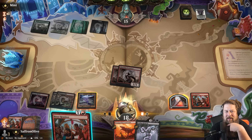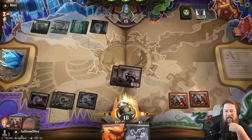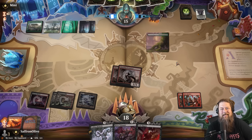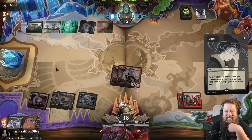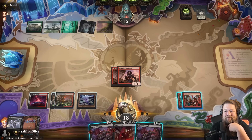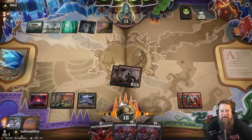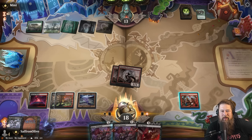Opponent plays a Swamp and something threatening. We draw what we need, kill the Shieldred by discarding a Vein Ripper to Bitter Triumph, then cast Bitter Reunion to draw more cards. We get a land and a Coiling Rebirth — not the worst. We get in a hit, and now we have Coiling Rebirth in hand. We play another Bitter Reunion and discard the Carnosaur — we'd rather double Carnosaur than double Vein Ripper for our first Coiling Rebirth.